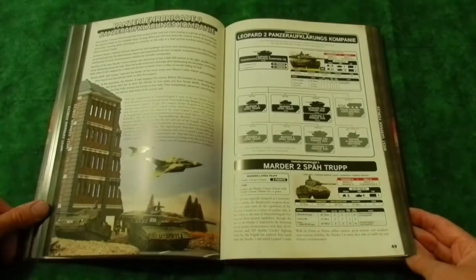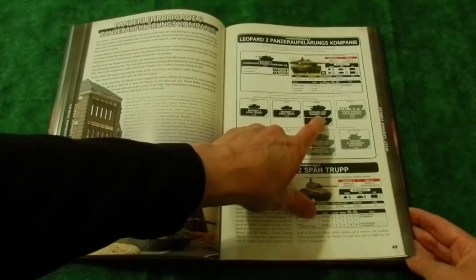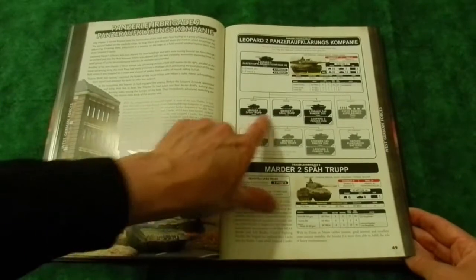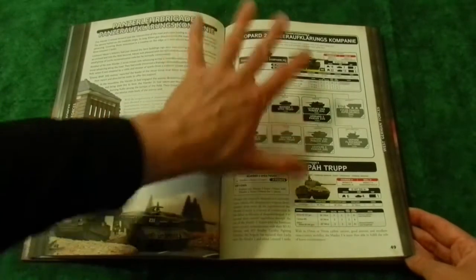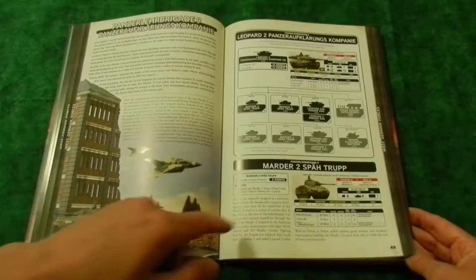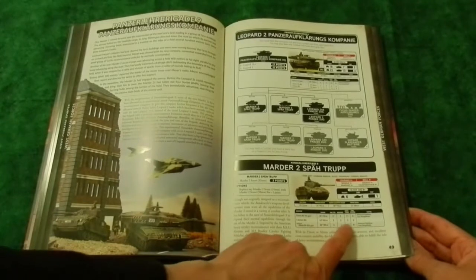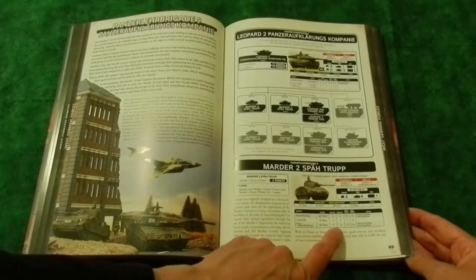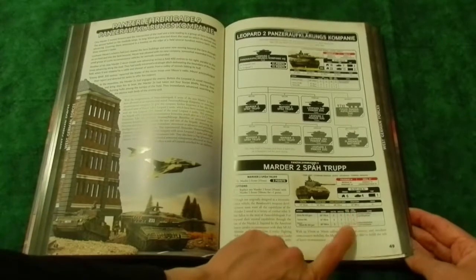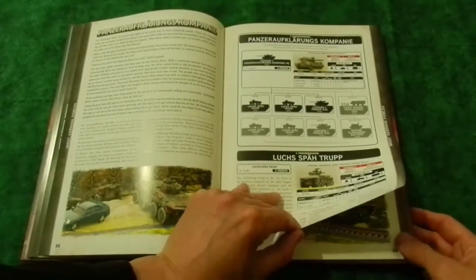The Leopard 2 Panzer-Aufklärungs company - if you want to play this game on the cheap, this is the way to do it. Take a Command Leopard 2A5 and a box of three Leopard 2A5s - that's four out of one box with one spare sprue. Then buy two boxes of Marder IIs and fill them up - that's an army. You get these Marder IIs with machine-gun-like fully automatic weapons that are really high power. You can hit things with Firepower 4+. I heard you like dug-in infantry - Firepower 4+ and machine-gun-like weapons will handle that. The Marder II is just an amazing weapon.